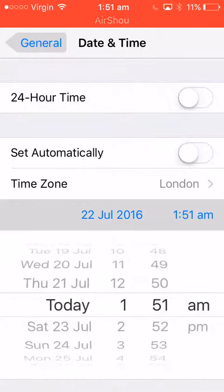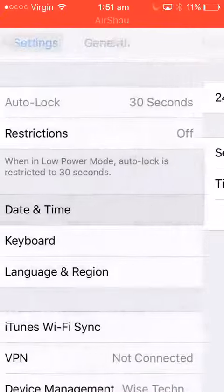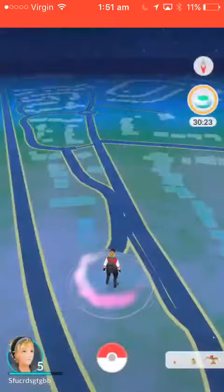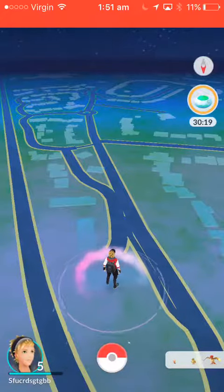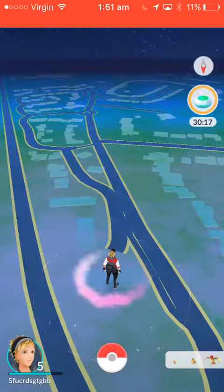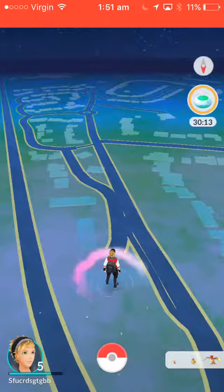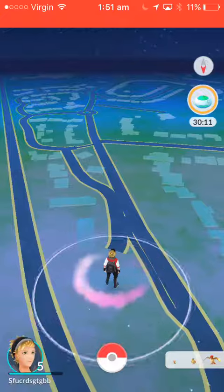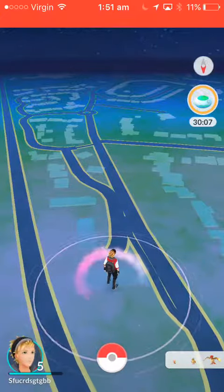Set it to that time and go back. Then go back onto Pokémon GO and there you have it — you've got it back to 30 minutes. This is a really useful glitch.